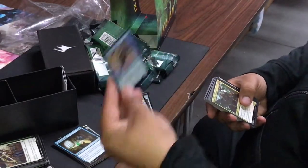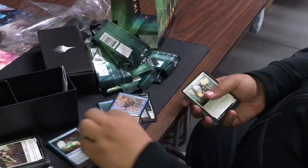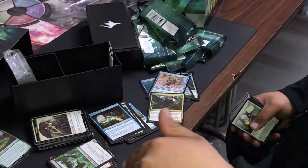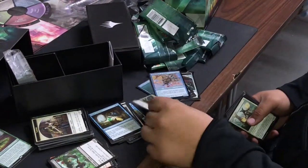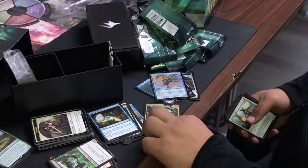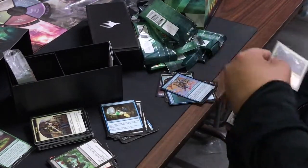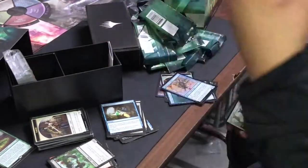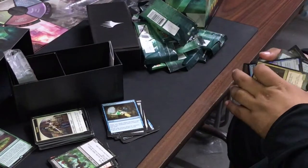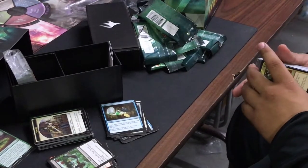So if you have a bunch of flying or unblockable pirates and you swing — this gets plus one plus one for every other attacking pirate. Say you're attacking with six pirates: this becomes an eight-eight when it swings. Pirates are the new aggro deck — you can run a control deck with Grixis or an aggro deck using just the red-black ones.